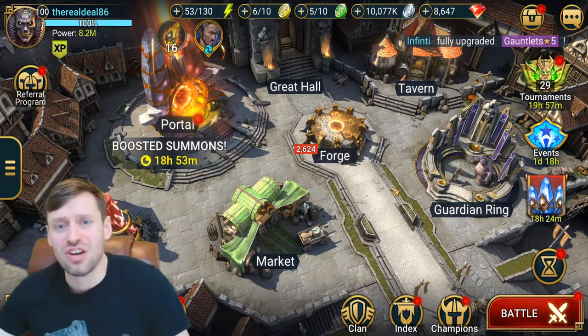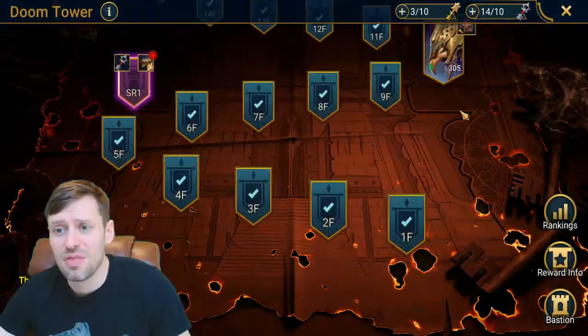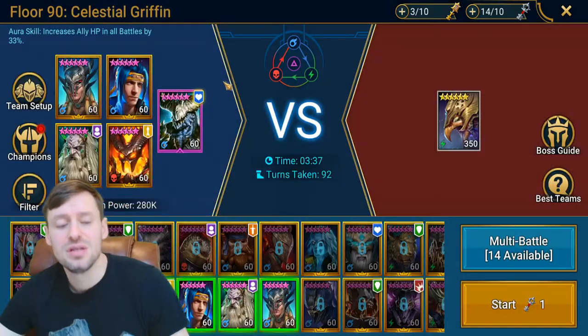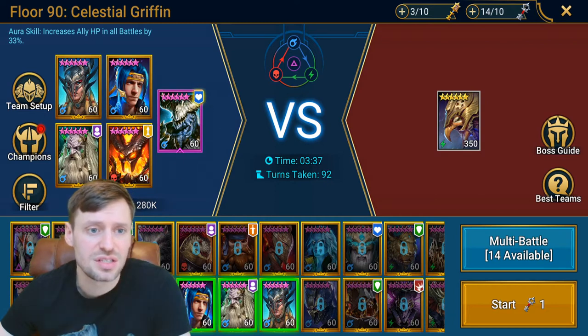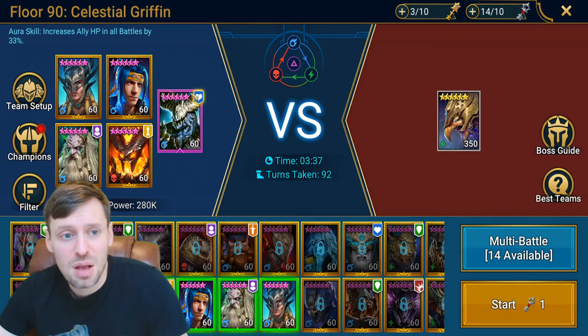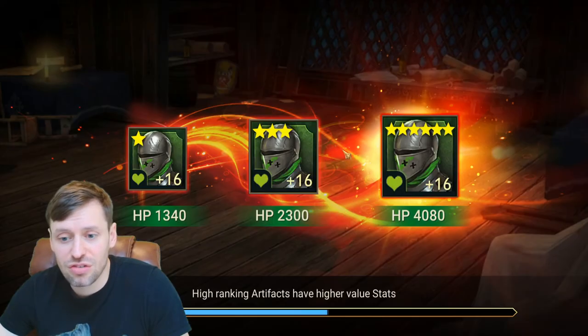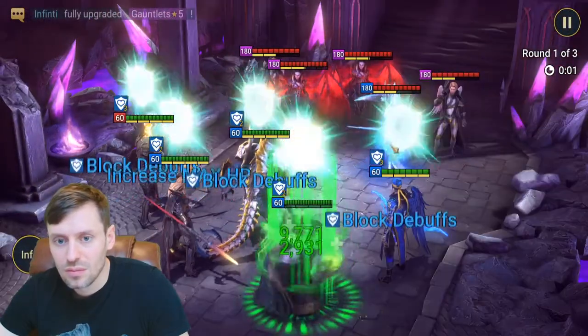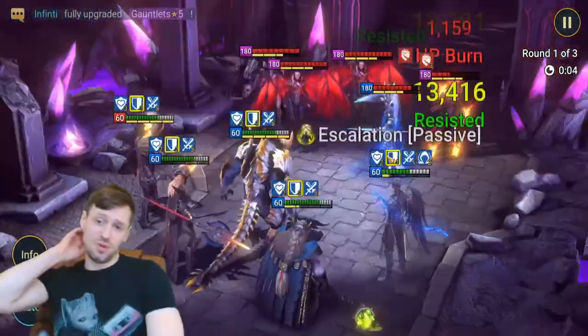Hey guys, welcome to another Raid channel video. We're going to be doing the Griffin on Hard on floor 90 of the Doom Tower. My team is Jareg, Drextar, Ninja, Sil, and Brogni. I know we've got four legendaries in here, but you've got login rewards - if you're playing at the time, you'd have Ninja and Drextar, who's available for 3-3, and Brogni, who's a fusion champion.